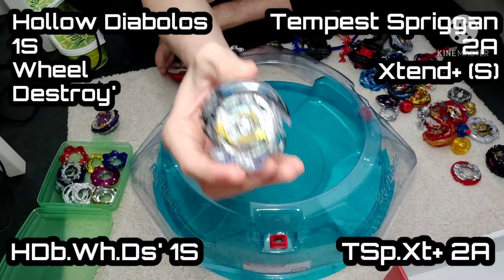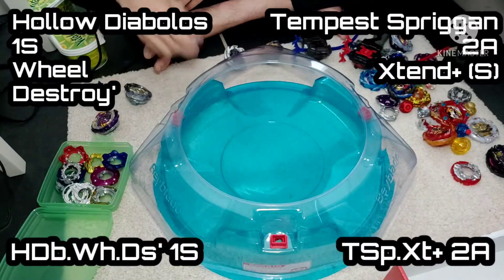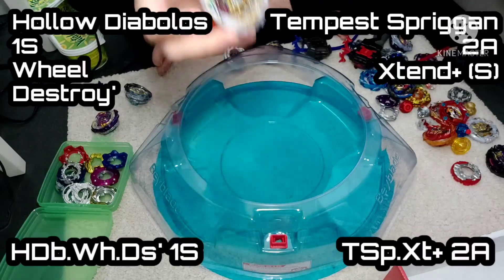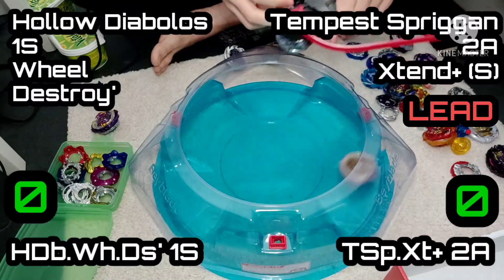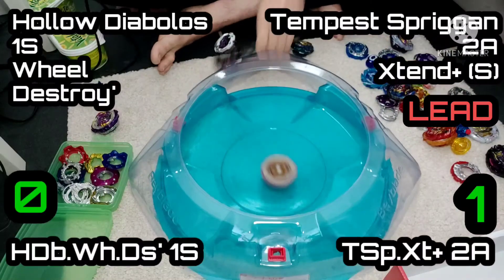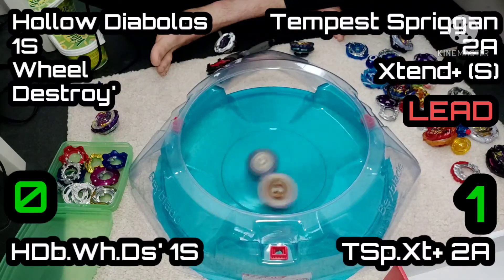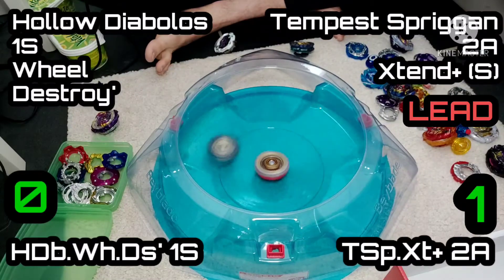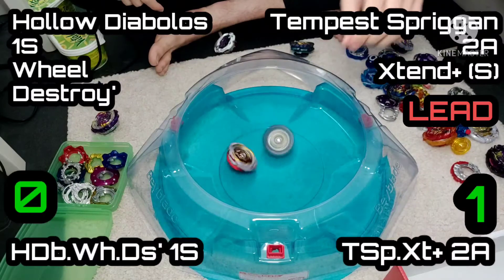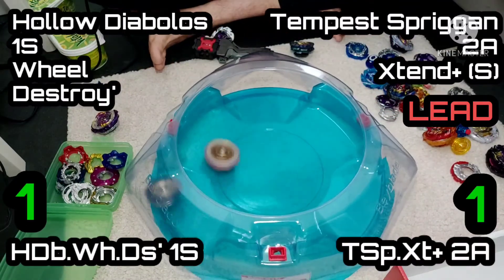We've changed it up again — we're into Hollow Diabolos, one stamina, with Wheel and the Destroy Dash, which is a personal favorite of mine. I do love Wheel as well. We've got Tempest Spriggan with two attack and X10 Plus in stamina mode — so that's the lowest mode. Big wide bay, lots of ability to cover itself with the rubber in 2A, and the general shape of Tempest is actually pretty decent. It takes an early lead there. Hollow Diabolos with Destroy Dash — probably my favorite performance tip. It's got that aggressiveness but also that little free spin disc, which allows it to create fast aggression without losing extra stamina.